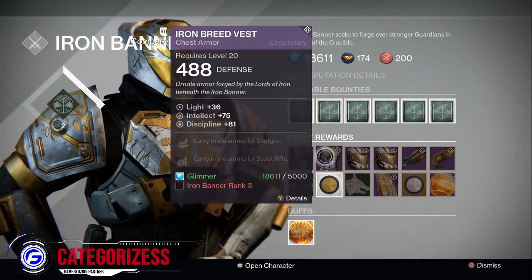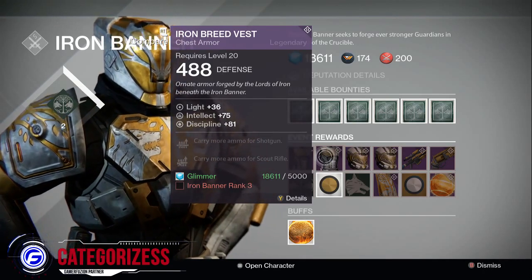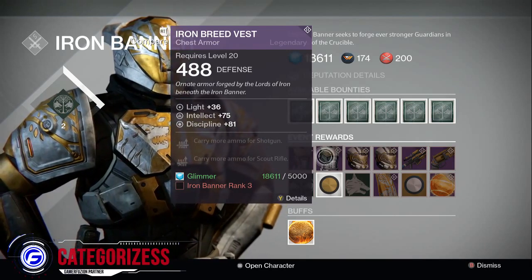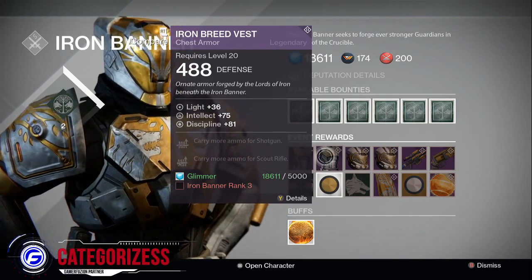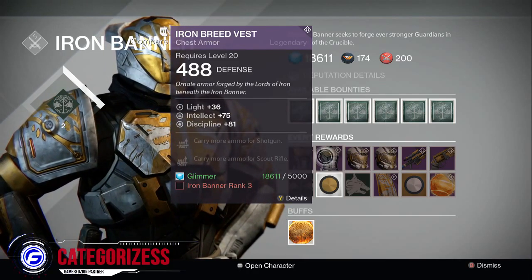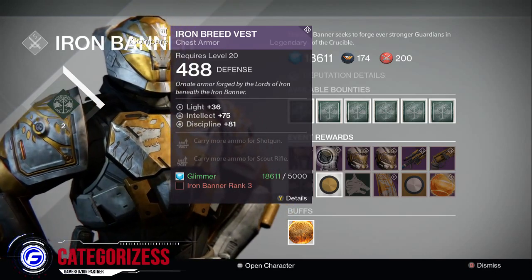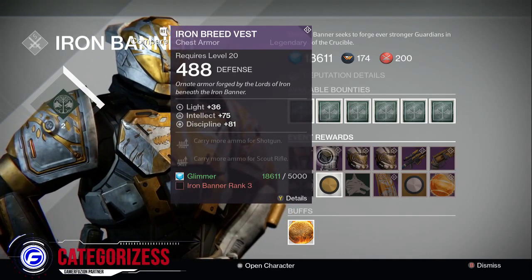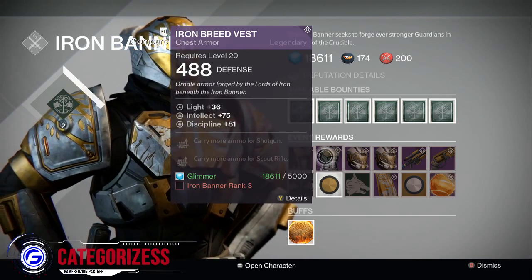The reason I say that is because especially for PVP, this is going to be really good. Shotguns are getting nerfed after the weapon balance patch, but shotguns are still going to be really good because of blink shotty, slide shotgun, and everything else. Scout rifles are going to be really good as well in the next weapon update. This chest piece has 75 intellect and 81 discipline, which is amazing.